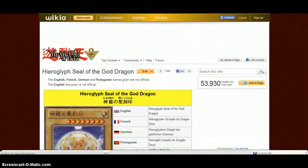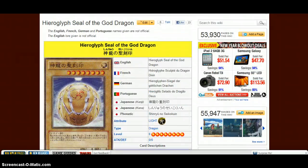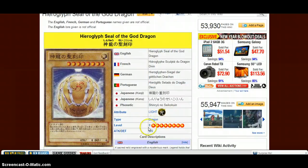Before I get to the last two, this is the target you always want to get. It's a Hieroglyph level eight dragon with zero attack and zero defense. This is good and I'll tell you why.